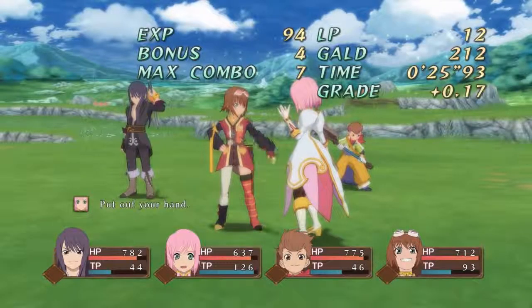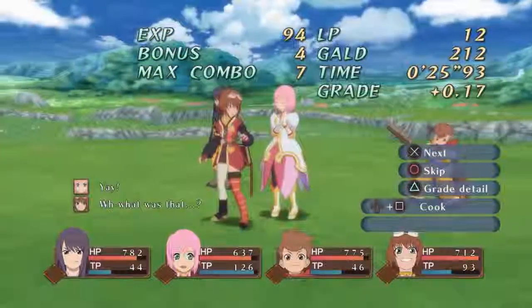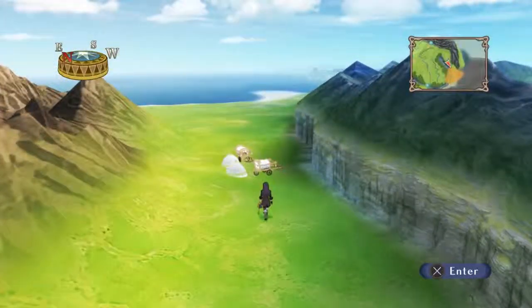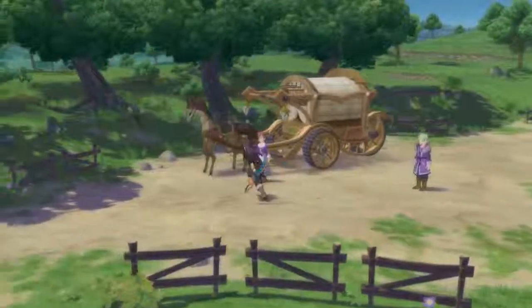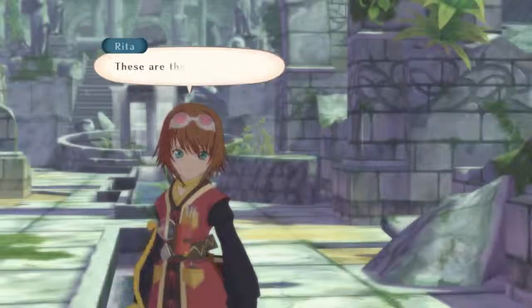A skit plays — someone puts out their hand and gets a high five. The commentator is loving having Rita in the party again. They head out, noting they might get attacked by Rhinossos on the way. They arrive at the Shikos Ruins. It looks like there aren't any Imperial Knights around. Fresh footprints are found — a lot of them. It's either the Knights, the Thieves, or both. Some of these footprints must be Flynn's.